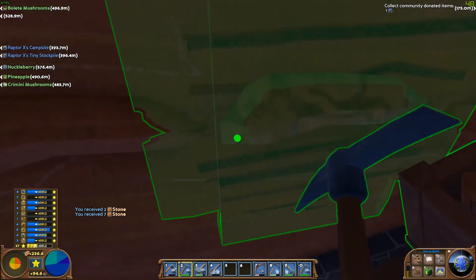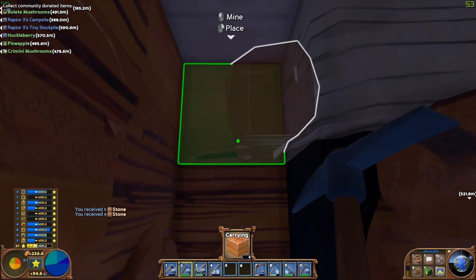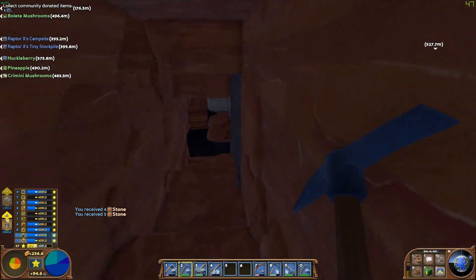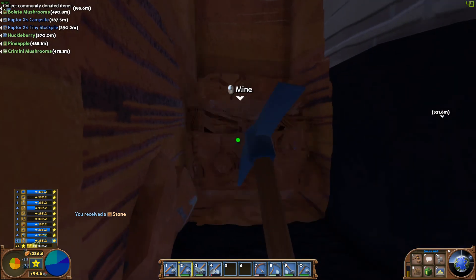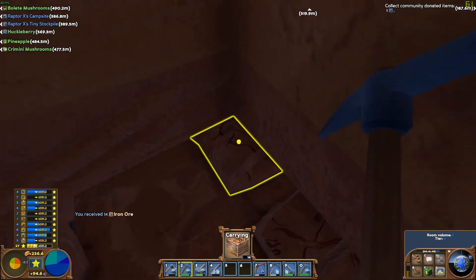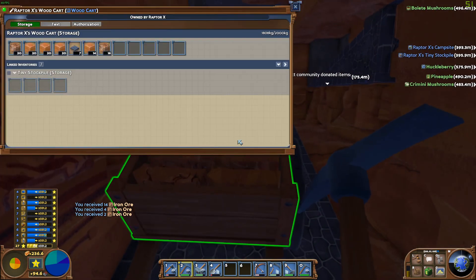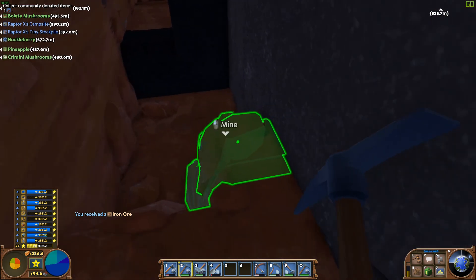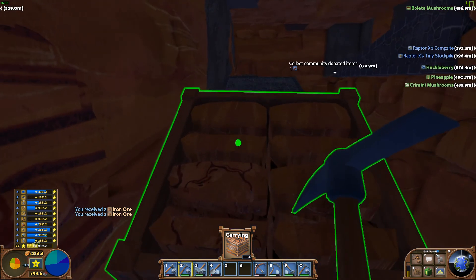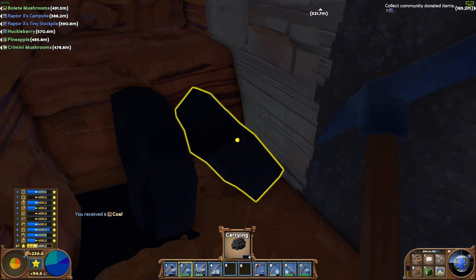We are at four twenty again. I'm going to go ahead and put these into there. I believe we are down now. We are almost full there, so we'll just go ahead and mine those out. Those will fit - good. And we'll just go ahead and break out the bowl here.